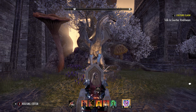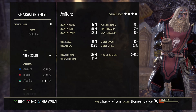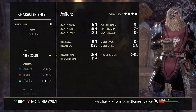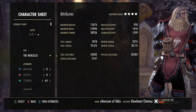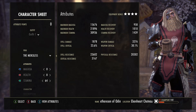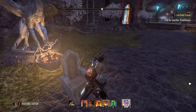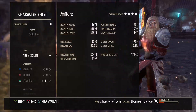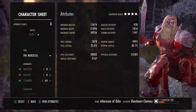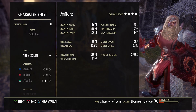Beginning the Spam Decay build with our stat sheet: 21k-22k almost HP, magicka is at 15.6k, stamina is at almost 31k, magicka recovery at 900, health recovery at 1000 — that does get a lot higher later on — stamina recovery at 1400, and weapon damage at full buff is at 4700. Looking at our resistances we are at 28.8 and 25.5, with 3100 crit resistance.